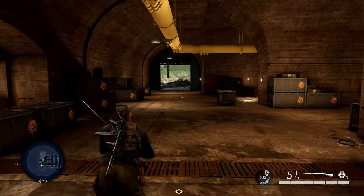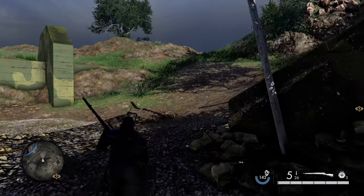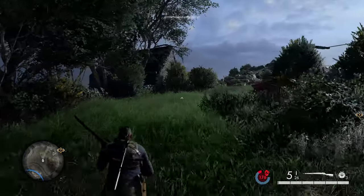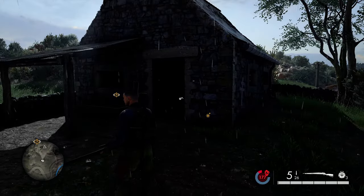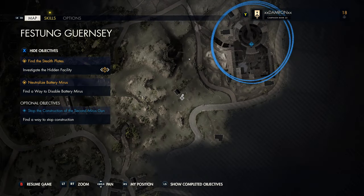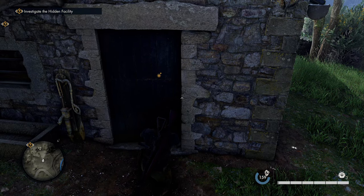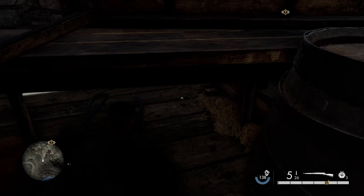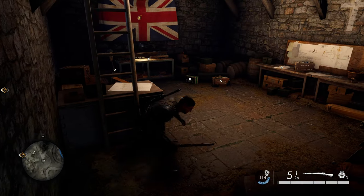From that classified document, head out through the eastern exit of the bunker. Turn right and follow the small grassy path all the way up. You're looking for a tiny standalone building on the eastern side of the map. It has a locked door — pick it or use bolt cutters. Go inside and go prone to get underneath the wooden table, which reveals an entrance into the basement. Your next workbench will be right in front of you down there.